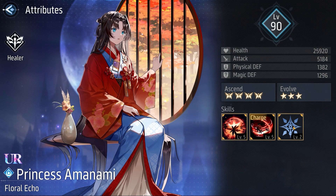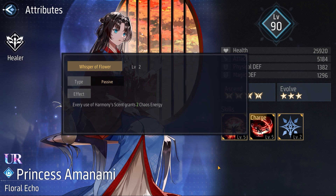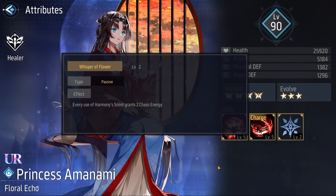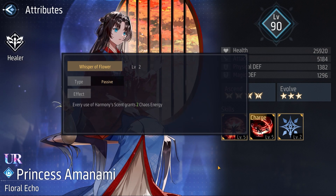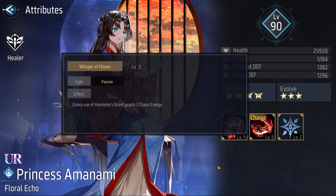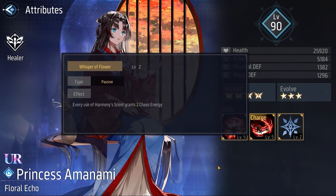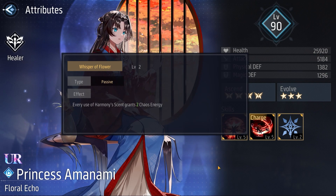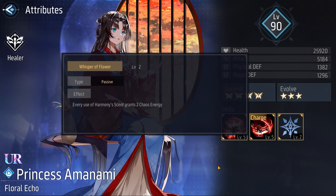Her passive is called Whisper of Flower. Every use of Harmony's Ascent grants 2 chaos energy — this sounds really good. This passive is basically the same as the one of Amurai, with the difference that Amurai needs to use her skill 1, whereas Princess Amanami activates the passive when her charge skill activates after using 4 skills in total.